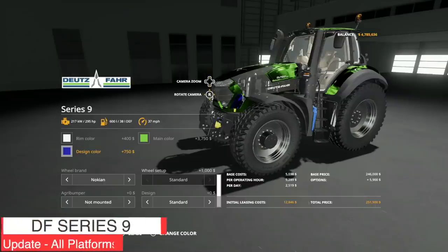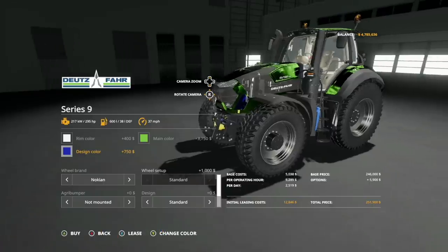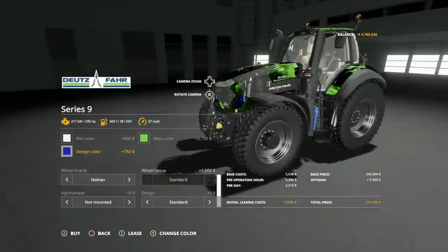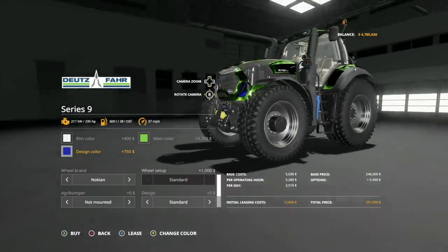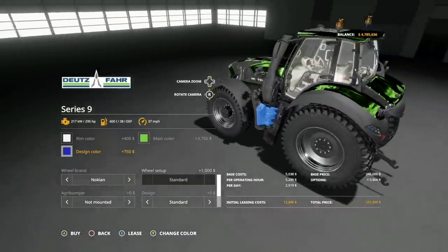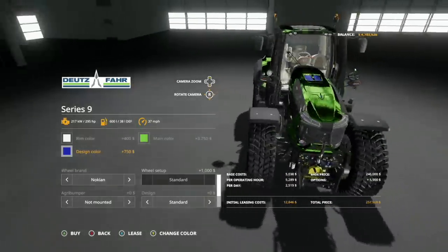Making our way into mod updates for all platforms. First we have the Deutz-Fahr Series 9 — changelog 1.0.5. Best looking tractor in the game right here, I've said it since the day it came out. Version has been changed to 51, Nokian tire brand added, and new color options have been added. Look at that — that is the best in the world.